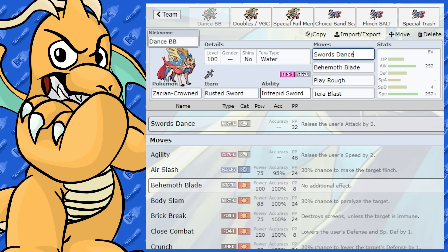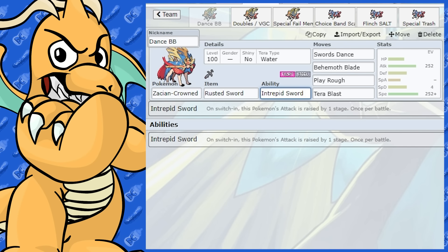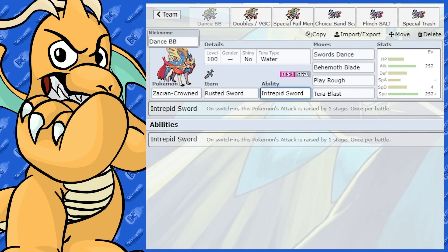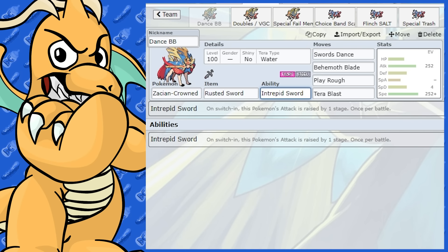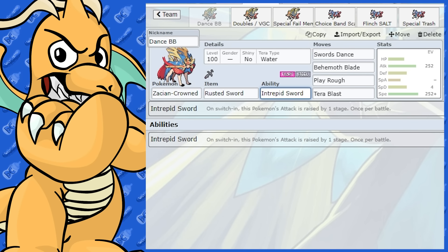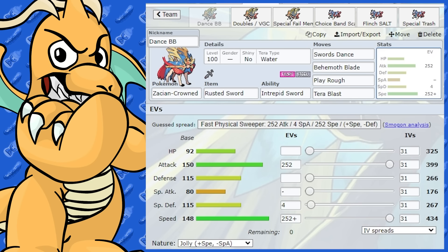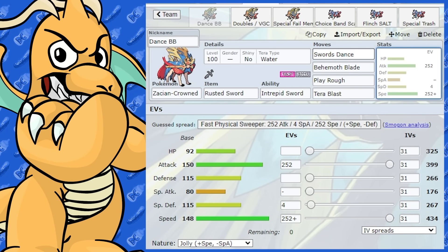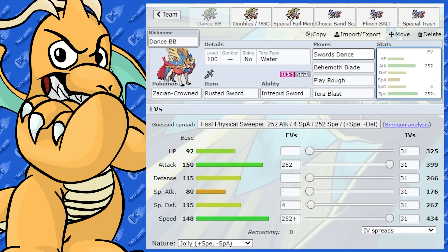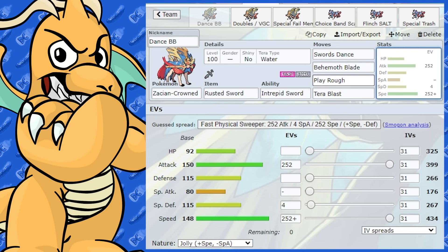Zacian Crown gets Sword Dance, which is very good. One thing to note in Scarlet and Violet — like Zamazenta, Intrepid Sword did get nerfed. Instead of getting its plus one when swapping back in, it only works once per battle. So you swap it in, get the plus one in attack from Intrepid Sword, but if you swap out and back in, it won't get that boost again. You really need to think about when you're going to swap it in. I'd be swapping it in mid to late game when the coast is clear and you've got a good chance of setting up Sword Dance or sweeping the rest of the team.